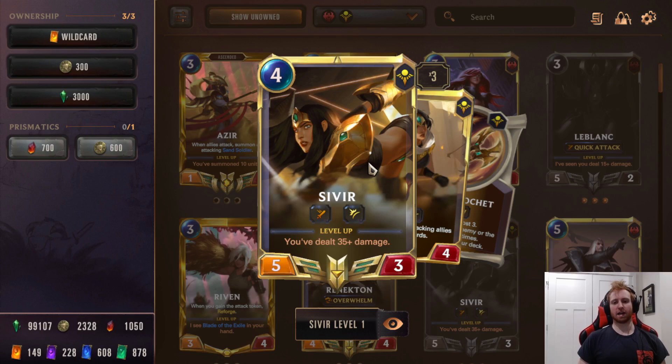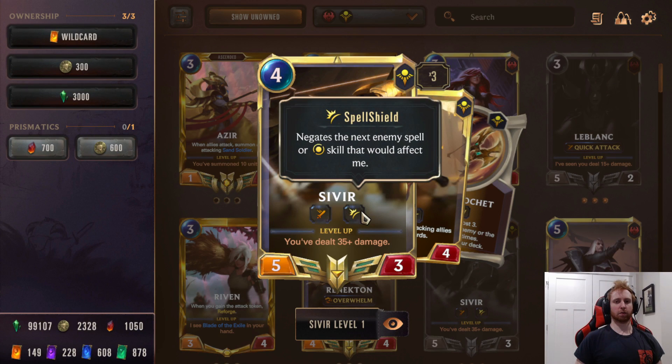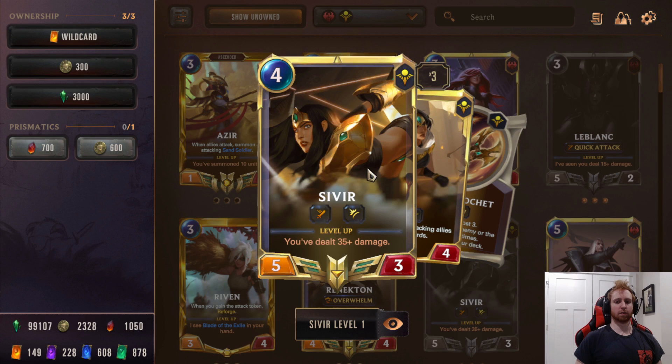Having Sivir backed up with Spell Shield for Bloody Business is very hard for opponents to play around. They only have limited cards that can kill Sivir, and then you Bloody Business the ones that could deal with her — and they can't stop it because of Spell Shield.